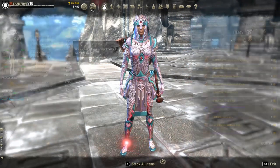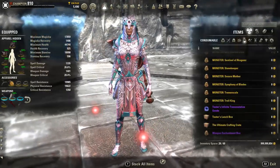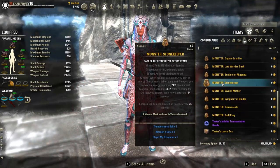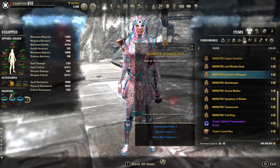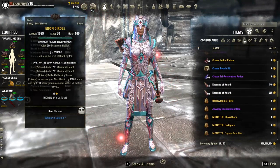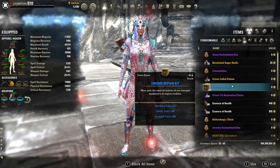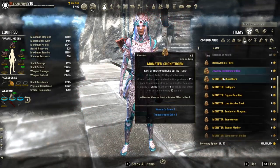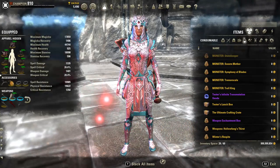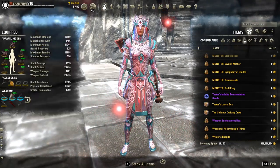Ebon also has the added effect of giving us more health, which is nice. The alternative five-piece you could use includes Yonokrin or any set that gives you health. A lot of people don't like Plague Doctor as they view it as a crutch set, but if you want to push the health boundaries it's a decent choice. Dragon Guard is also decent, as is Battalion Defender. But Ebon is still the go-to five-piece set, as it was in the Harrowstorm iteration of the Guardian build.